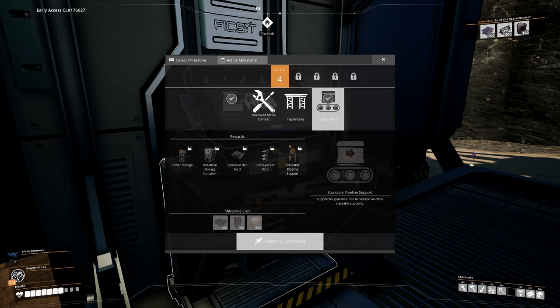I thought I hit the record button but I did not. So I've just quickly unlocked Logistics Mark 3, which gives us power storage, industrial storage containers, conveyor belts Mark 3, conveyor lifts Mark 3 and stackable pipeline. For that we just need the steel beams, steel pipes and the concrete. So we've got that unlocked and now we can make more production and pull more from our miners and set up larger production lines.